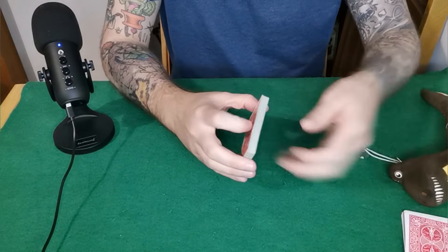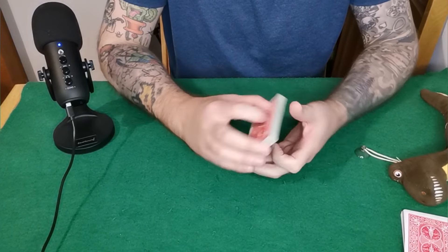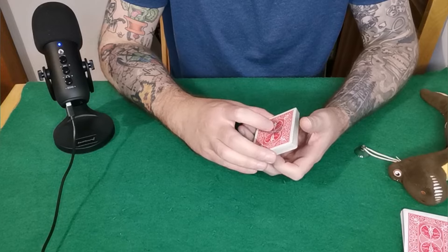All of them are now at the bottom. Now if you want, you can give this a shuffle, just making sure you keep those kings and queens at the bottom of the pack.